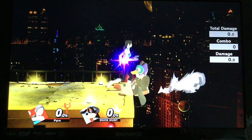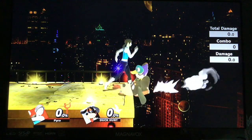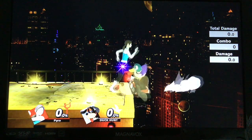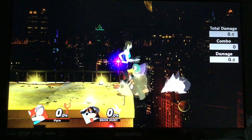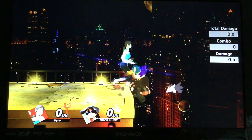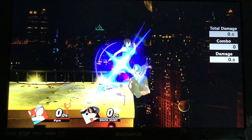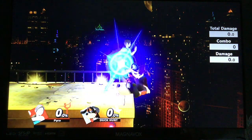Ideally, Duck Hunt would like to follow up any combo break with Clay Pigeon into an F-Smash, but we have to remember that F-Smash has X-axis and Y-axis problems. Because of this, Duck Hunt being able to combo Clay Pigeon into F-Smash is RNG-based, even if you have enough frames for a fully charged F-Smash to combo.